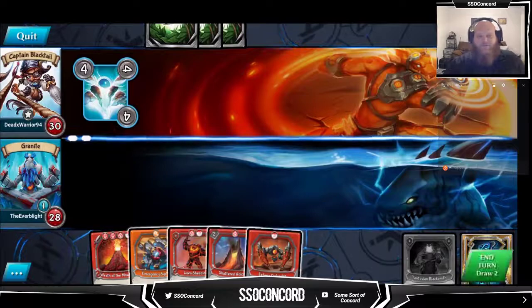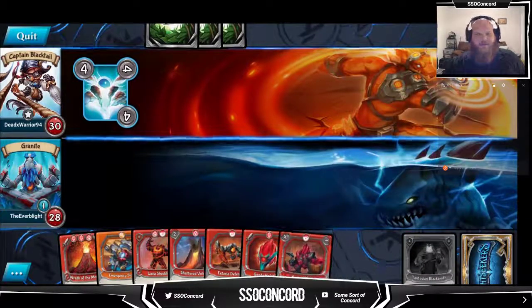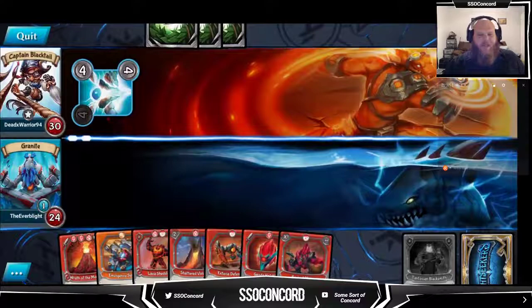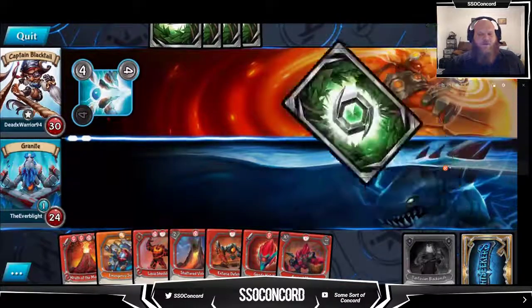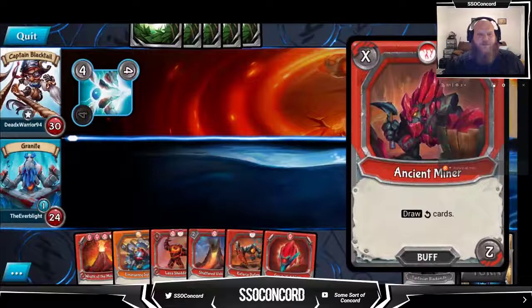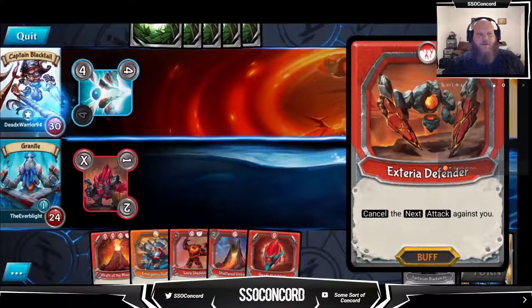Draw two - draw go, as we say. That's nice. We can ancient miner, exterior defender, and then geode hatchling back the ancient miner when we need to. Let's ancient miner and exterior defender.